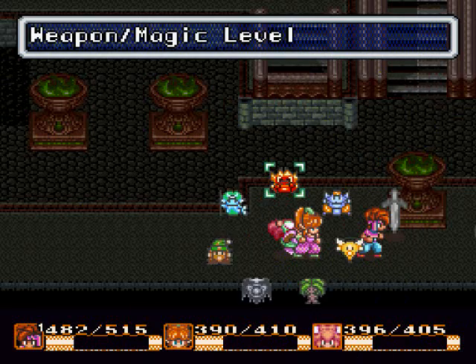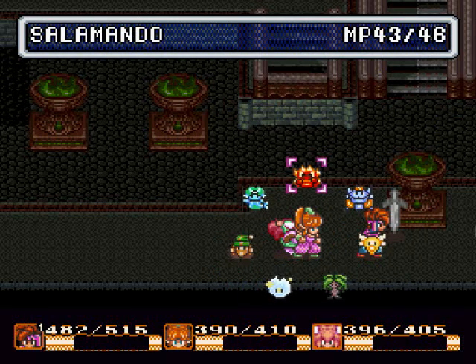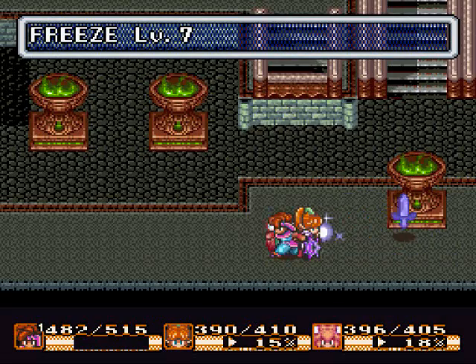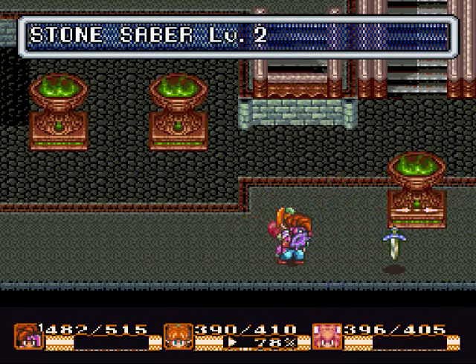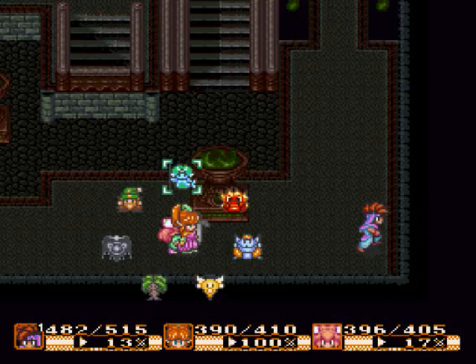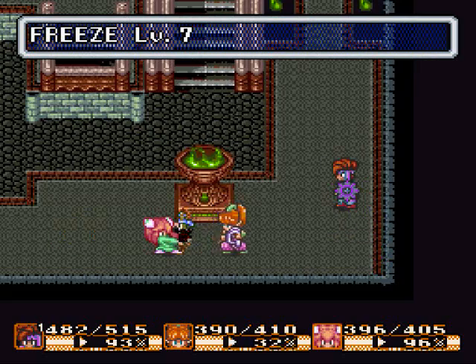I think I found... I did find a duck helm, and I think I found a magical armor from one of the Terminators in one of the earlier episodes that I didn't mention before, for whatever reason. Let's just freeze him and get him out of here.